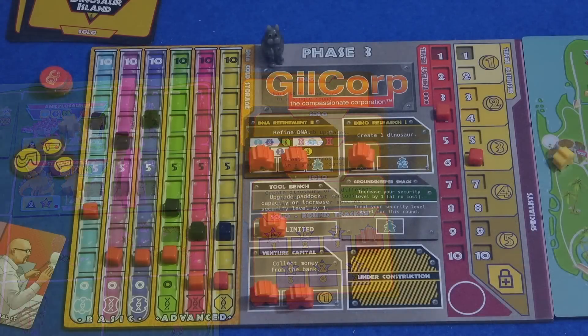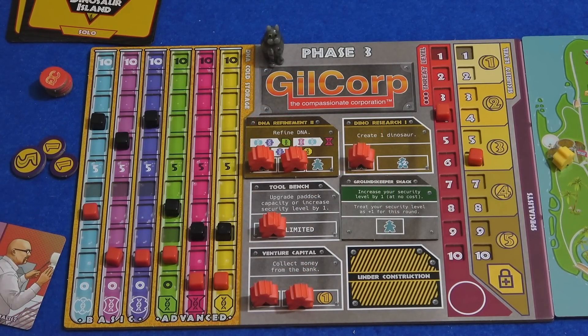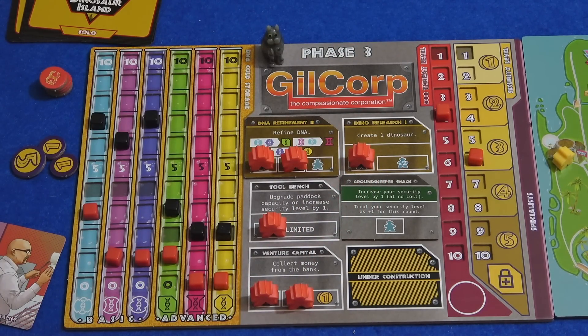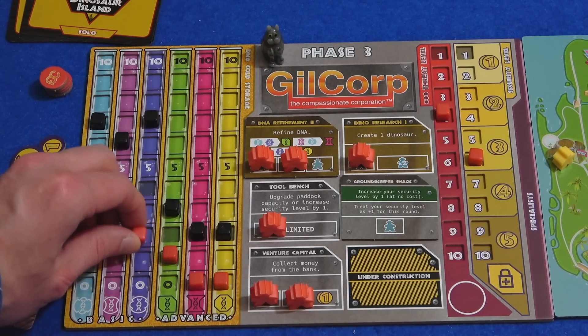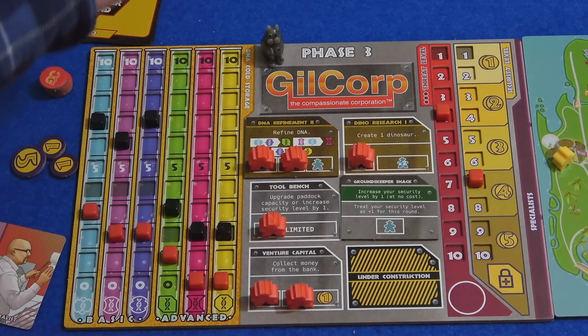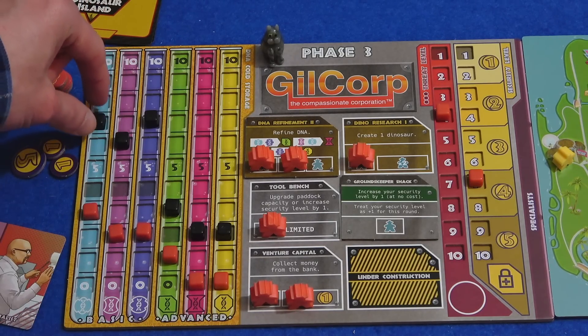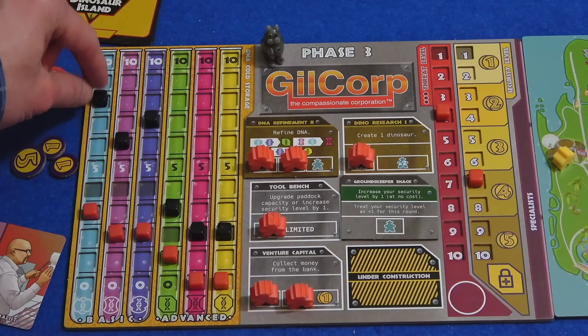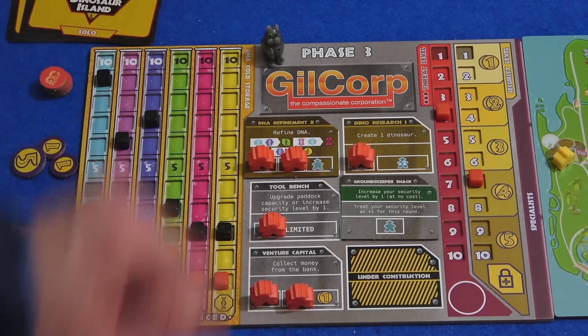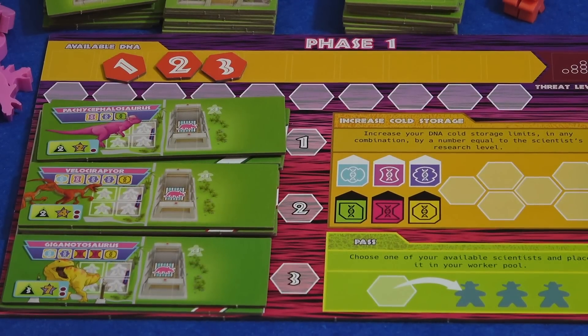I'm realizing now I didn't do the plot twist at the end of round two. So I can either have a security level upgrade, paddock capacity upgrade, or gain any two basic DNA. I think I'm going to retroactively give myself two basic DNA — I would have chosen the security actually, but that makes the least difference. I can increase my storage limits of a single DNA type — let's keep going with light blue. We're all reset and ready for the next round. Some nice DNA there — we've got an advanced DNA for the first time. I don't particularly need yellow unless I maybe get a velociraptor or the gigantosaurus.